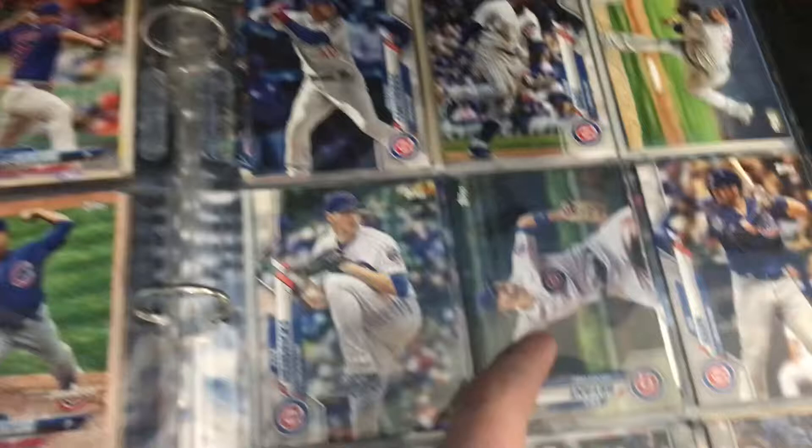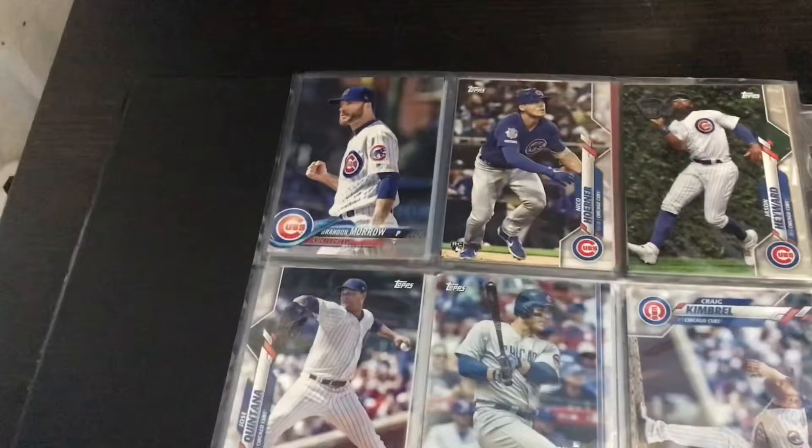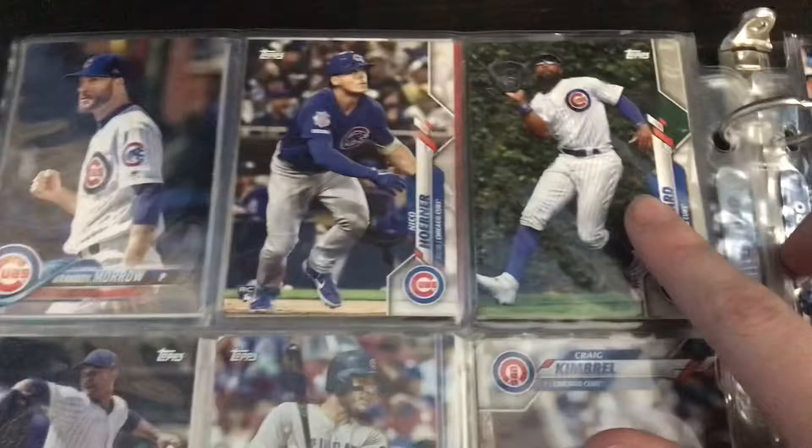Over here I have Anthony Rizzo, Nick Castellanos, Kris Bryant — he's my favorite player — Wilson Trellis, Henry Baez, John Lester, and Ian Hatt.